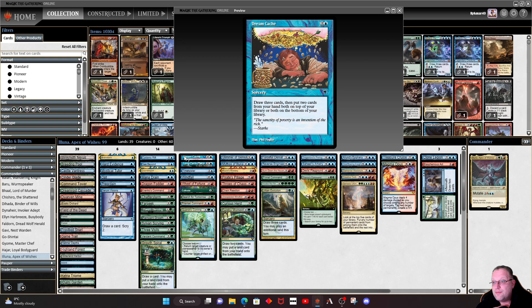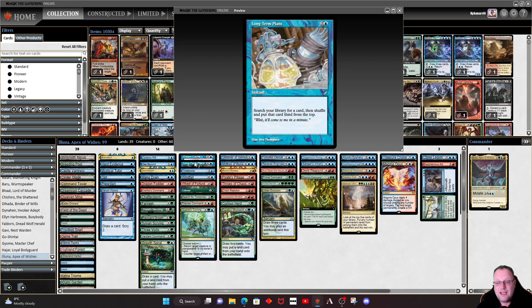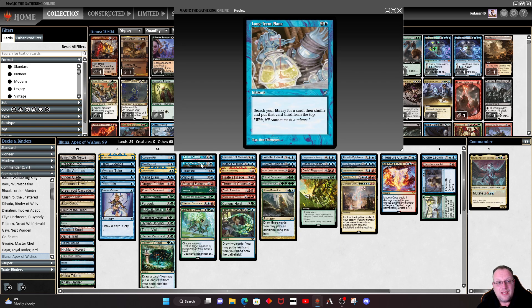Dream Catcher draws three cards, then lets you put two cards from your hand on the top or bottom of your library — crucially giving you a way to put Omniscience back on top. Mystical Tutor is in the deck to get Long-Term Plans. The plan is: at the end of your opponent's turn, Mystical Tutor to put Long-Term Plans on top, draw it on your turn, cast Long-Term Plans to put Omniscience third from the top, then go in and mutate Eluna. That should solve the problem of losing your entire library when you trigger the mutate.